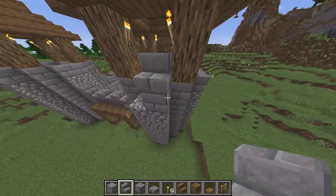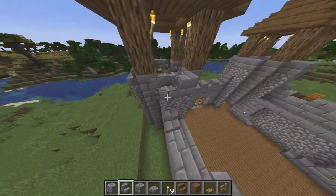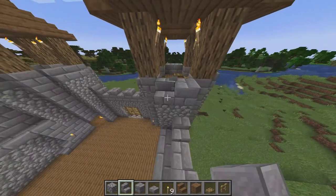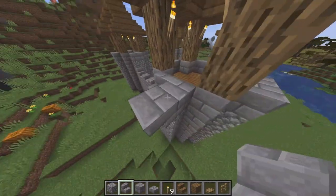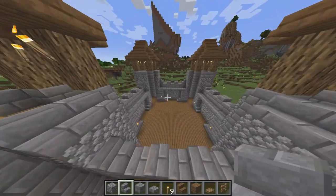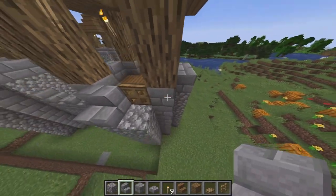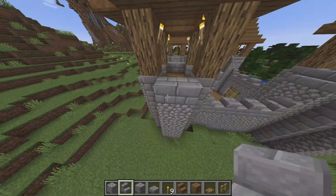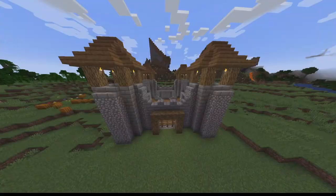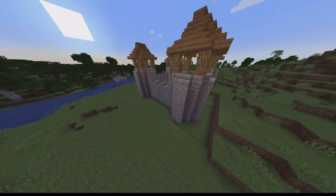I think it looks pretty cool. Add the stairs right there just to make it look a little bit more fancy. Do it on all four sides — make sure you do that. After you do that, you're done. All right, after you do all of this, you are finally done with the castle.